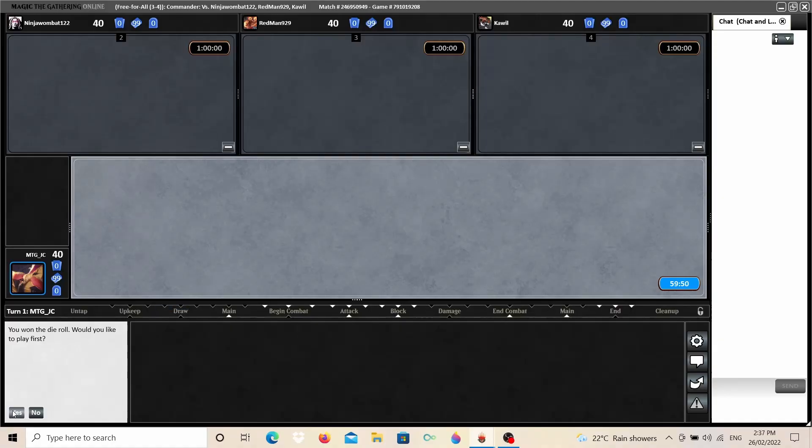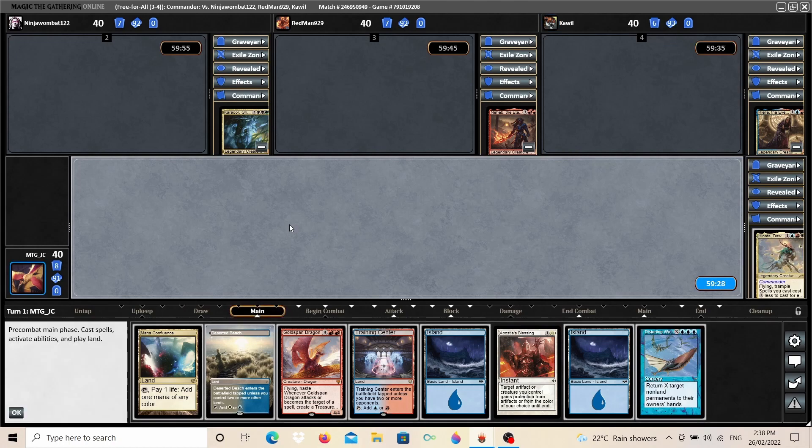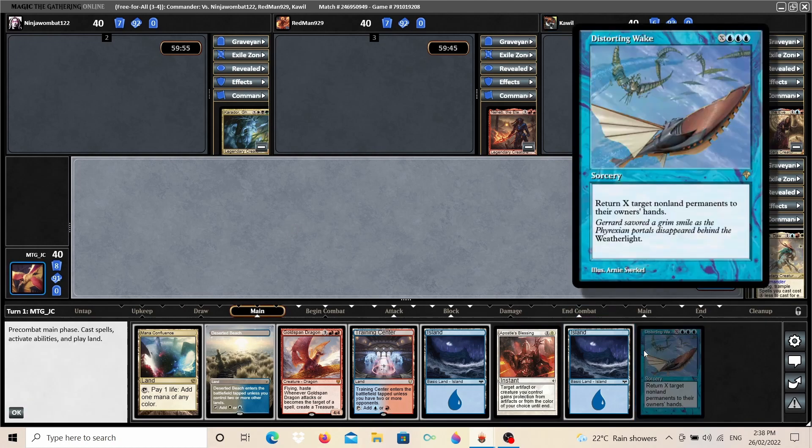It looks like we won the die roll. We're happy to see that — we are definitely going first. Looking at our opening hand, we have quite a few lands, which is good because we don't have a lot of mana acceleration in the deck. Goldspan Dragon is going to be nice to curve into in case Hanada gets removed. Apostle's Blessing is some protection, so I think we definitely keep this one. We draw a Distorting Wake for turn — that's going to be great. It's essentially our Cyclonic Rift, so we'll be able to hold on to that when things get crazy.